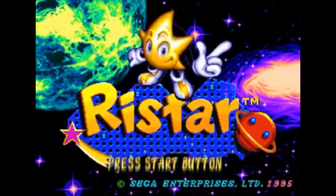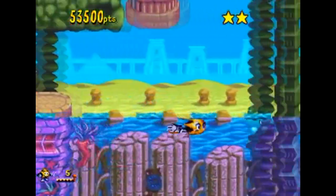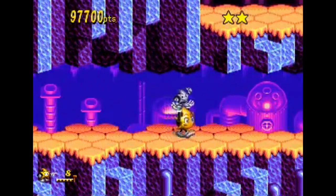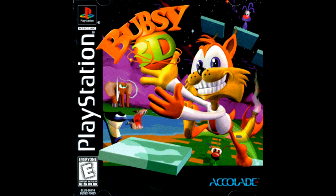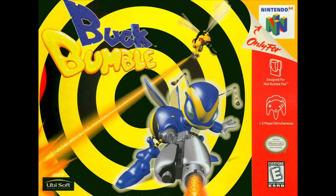Ristar was released more than 6 years since the Genesis was made, and sure enough, this is one of the most polished and well put together 16-bit platformers you'll ever play. On the surface, it looks like one of those tired games that desperately tried to create a franchise off a goofy character, like Bubsy, or Bug, or Croc, Arrow the Acrobat, Buck Bumble, and on and on.